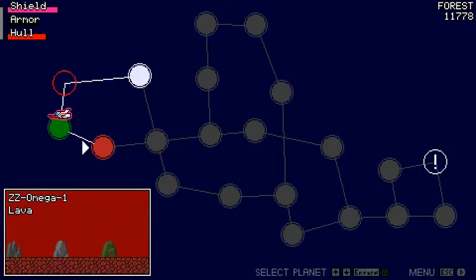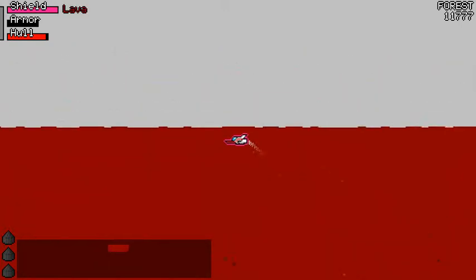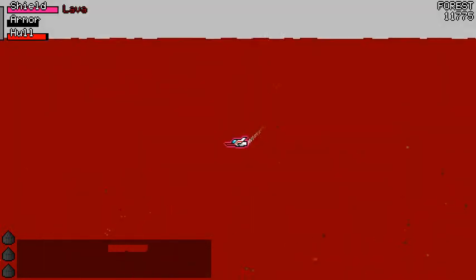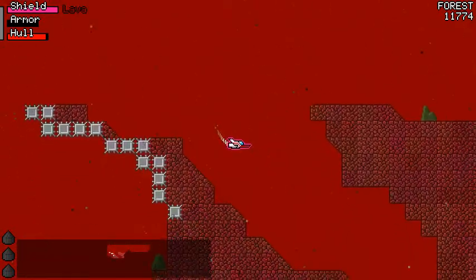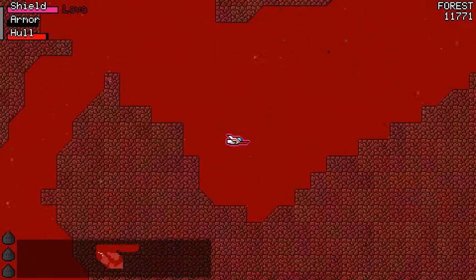That's pretty much all I have to show off. We could look at lava worlds, but we've seen them before. You may notice the mini-map on the bottom — I think I talked about this before. It's dark so that you can see the whole area to discover, hopefully encouraging people to explore more.